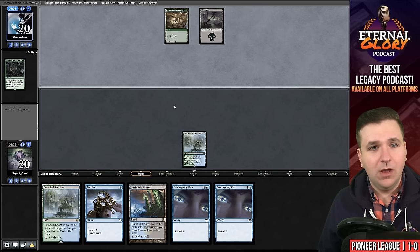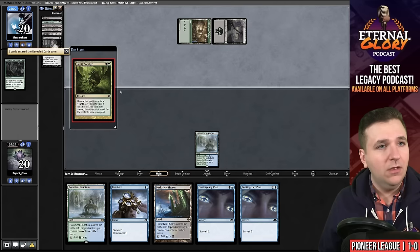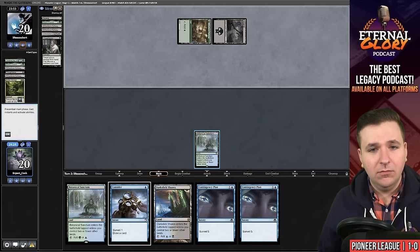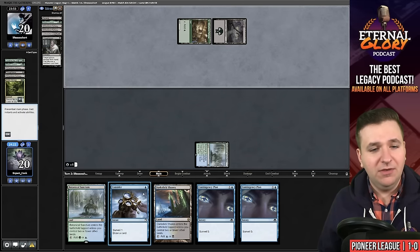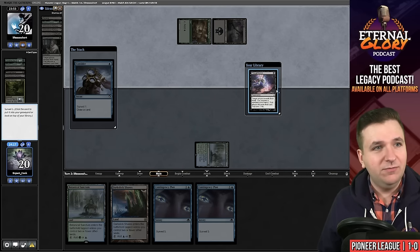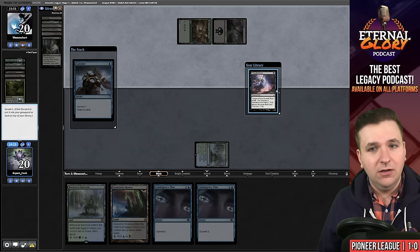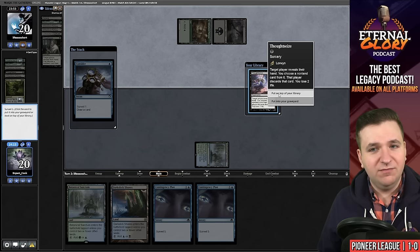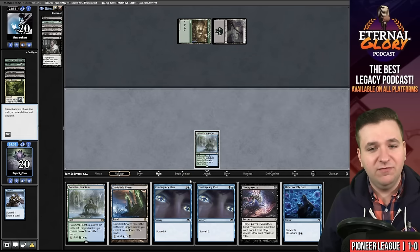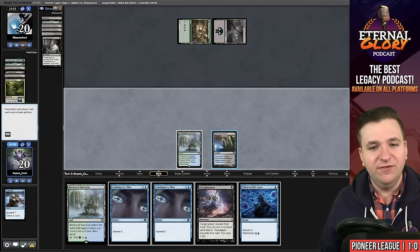They play their swamp and Grizzly Salvage, milling an Esika's Chariot and some lands. It's their theoretical end step — I can keep this and try to discard their Grease Fang. I think that's probably the best move here rather than just saying I'll draw both combo pieces before they can win. And the Otherworldly Gaze was the perfect draw for this decision. So we will Thoughtseize them now.